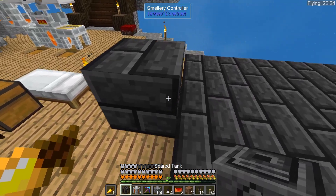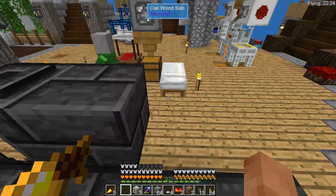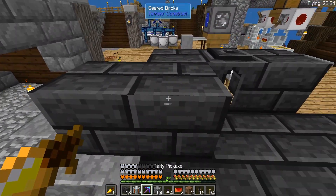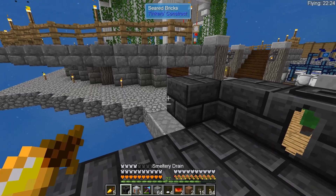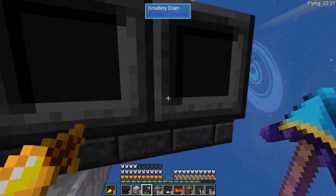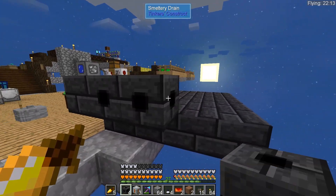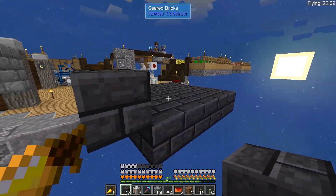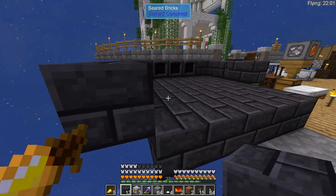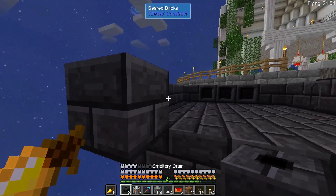We need the tanks - maybe a tank here and another tank on the other side, both filled with lava from up there. The rest will wrap around like this. We'll have three drains here, here, and here. I placed those facing the wrong way, so let's pick them back up and place them the right way around, facing into the tank. Then we can bring this around the back to close in the structure - it's a multi-block structure, so we just need to complete one layer.